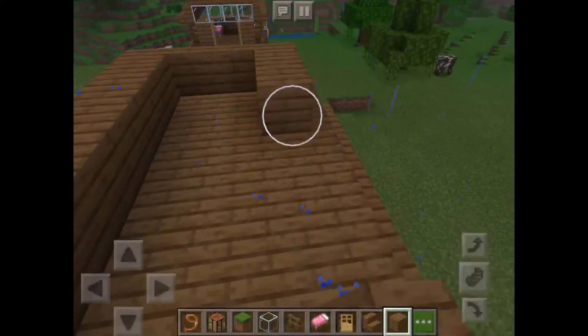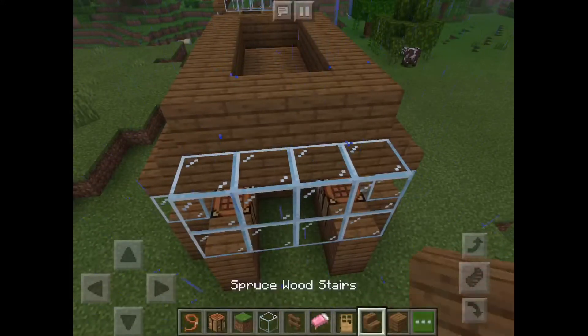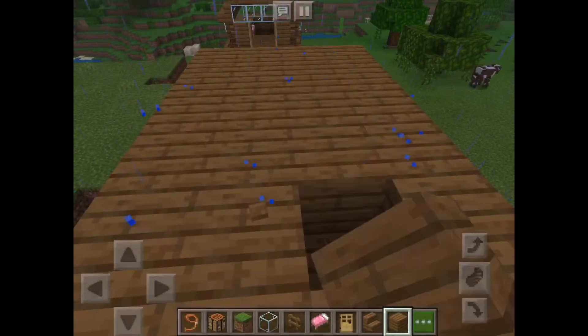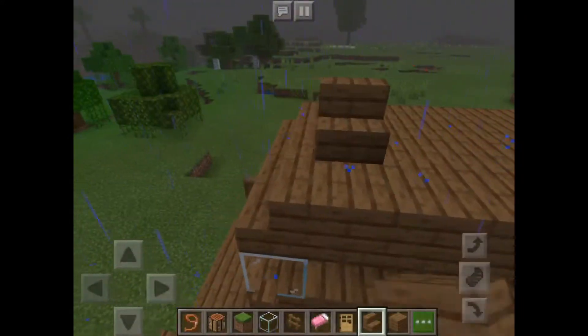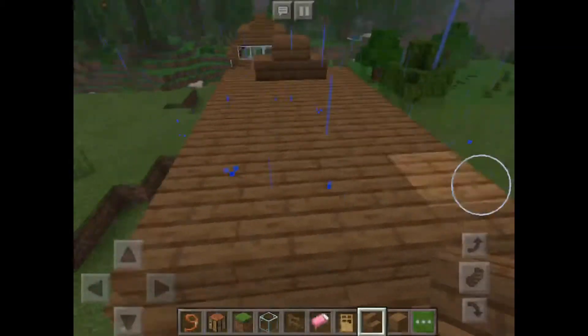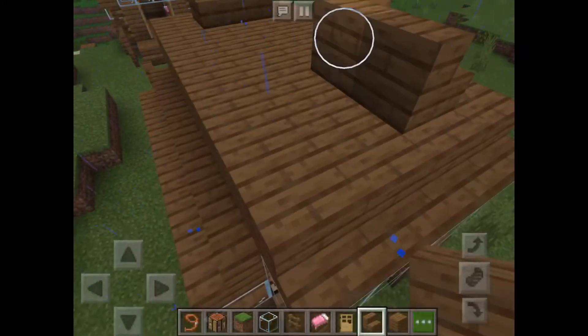Put blocks there too. Don't forget - you also put stairs at the back with glass also at the back. I forgot to do that on the other house but you see it right there. Just put two stairs together - I'm doing in front and also at the back just to be quick. It doesn't really matter.